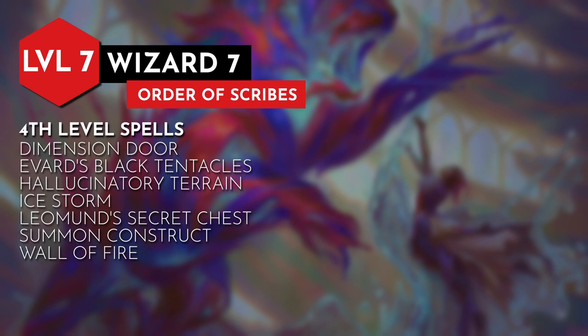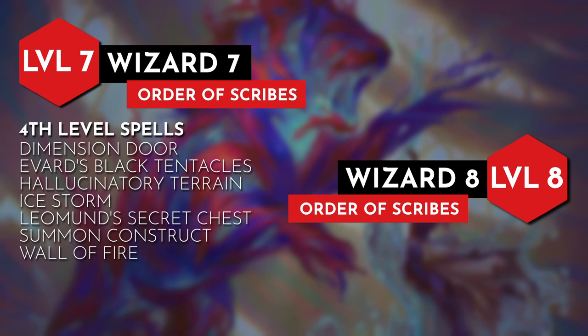At level 8 we have the option to choose between an ability score increase or a feat, and this time I went with the ability score increase, choosing Intelligence to boost the accuracy of our spells.